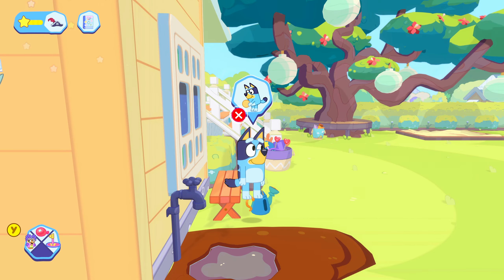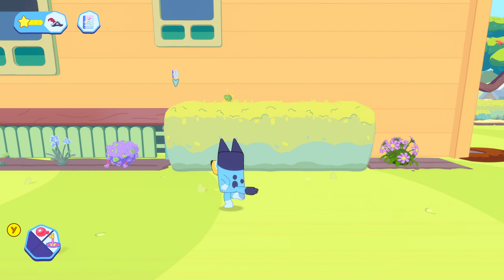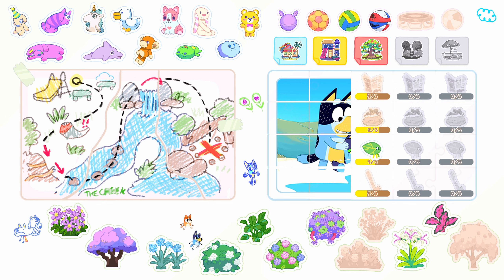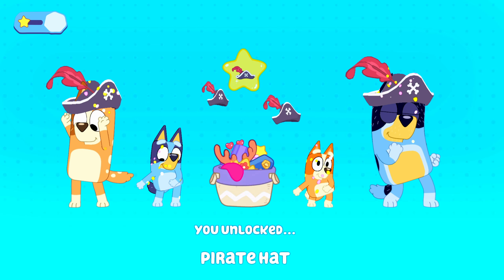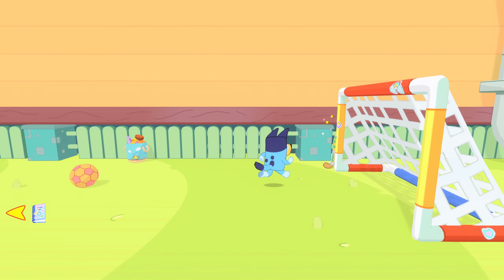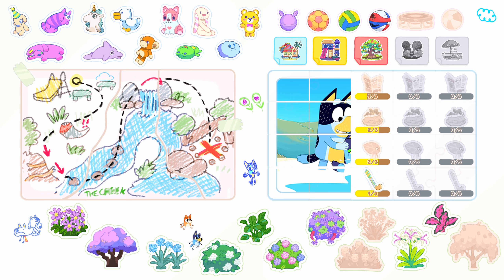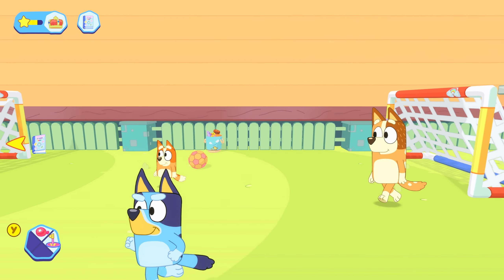Head down the side path — the side garden. There's a leaf up at the top; just jump and grab it. Continue further along and there's a hockey stick tucked away at the side. We're doing well with hats and costumes along the way too. Keep going further for more collectibles.